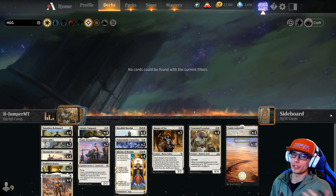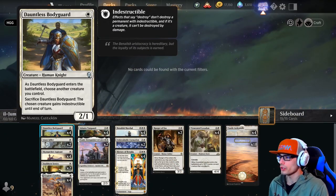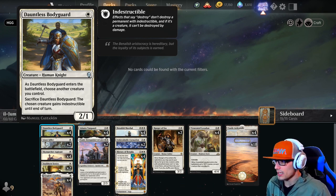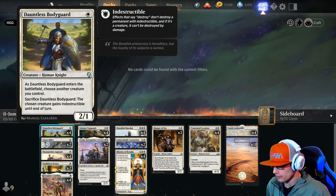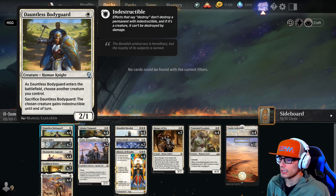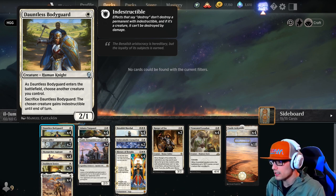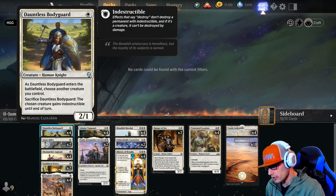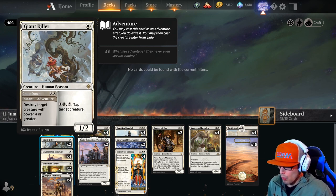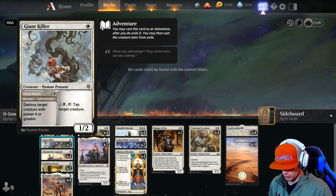Our deck starts off with just a ton of one drops. We have four Dauntless Bodyguards - a human knight 2/1. As it enters the battlefield, choose another creature you control; sacrifice Dauntless Bodyguard and the chosen creature gains indestructible until end of turn. Not typically the first thing you want to drop because you need a creature out before him. Giant Killer is a 1/2 with Chop Down, a three-cost instant adventure that destroys target creature with power four or greater.